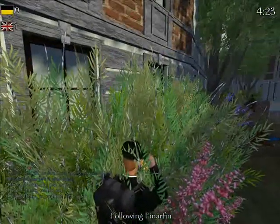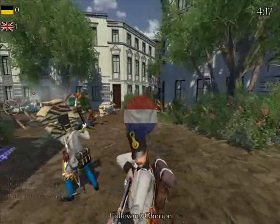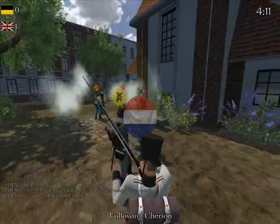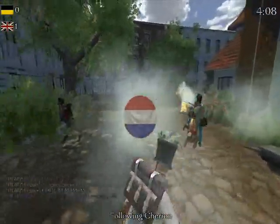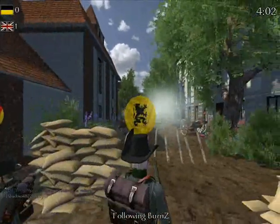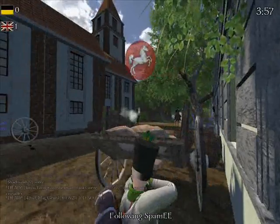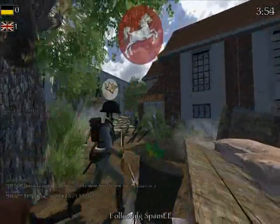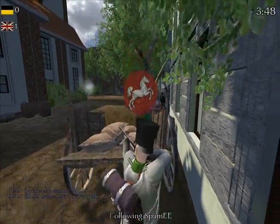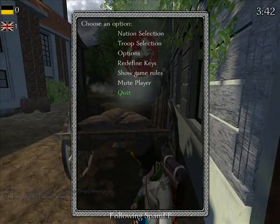We'll switch over to somebody else - we've got an Austrian line infantryman. A couple of enemies are coming around the corner, he's taking a pot shot. Let's see whether he can get him in melee - and he can! He's just managed to bayonet that British line infantryman. Let's have a quick look at a couple of other troop types: a few more Austrian troops and a British light dragoon steeplechases his way through. Lots of action going on. We'll quit out of that one and choose a different mode - this time we'll have a look at Siege.